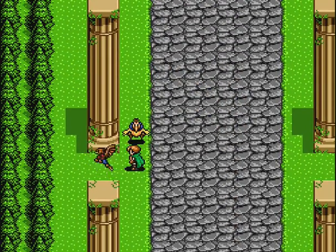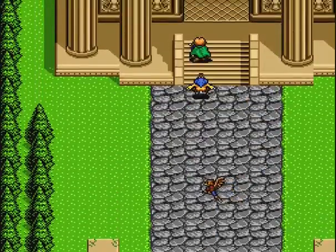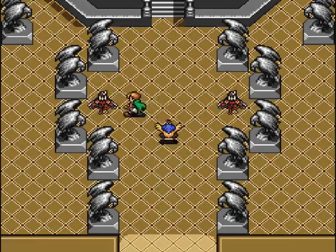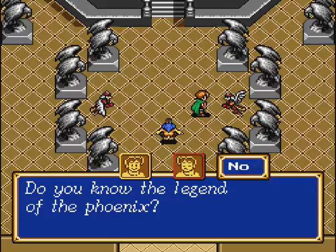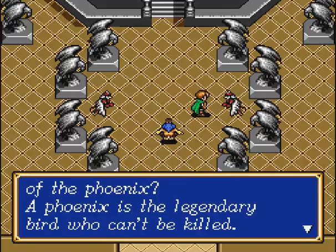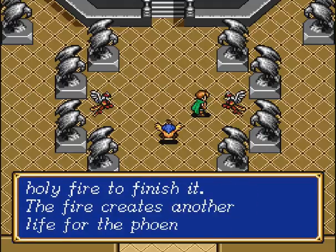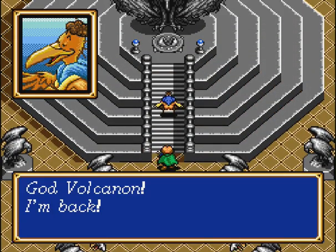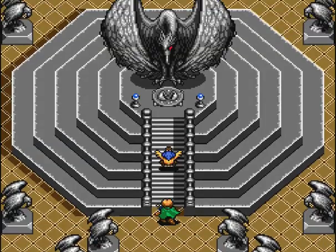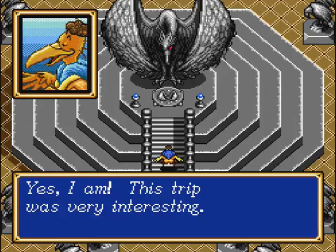This is the top of the mountain, I think. There's a different music here as well — this will be the shrine theme. This shrine was built on top of the mountain to watch over everything. Do you know the legend of the Phoenix? A phoenix is the legendary bird who can't be killed — it is life itself. When his first life is nearly over, he bursts into holy fire to finish it, and the fire creates another life for the phoenix on the ground. Volcanon, I'm back, and I need something.